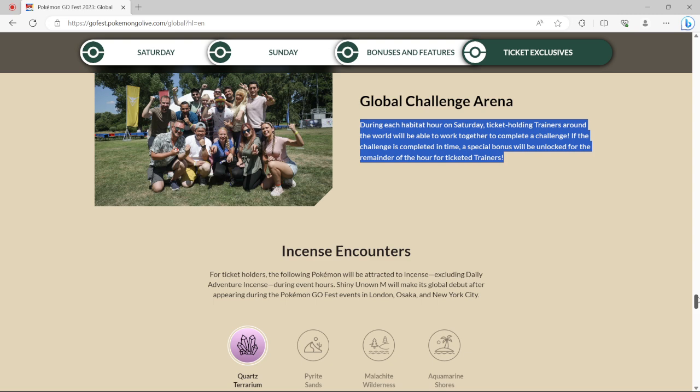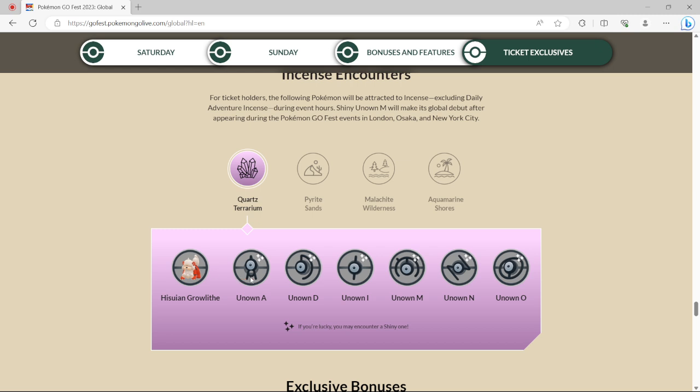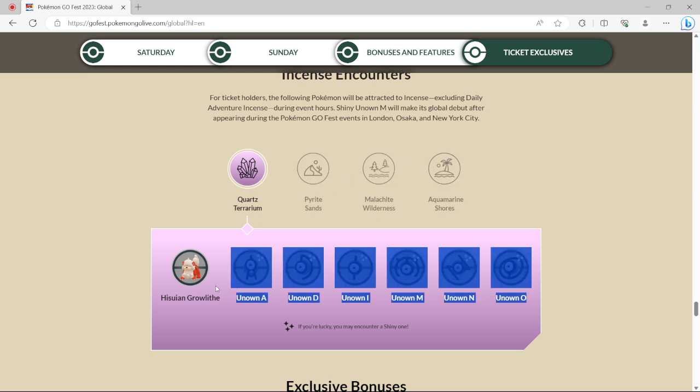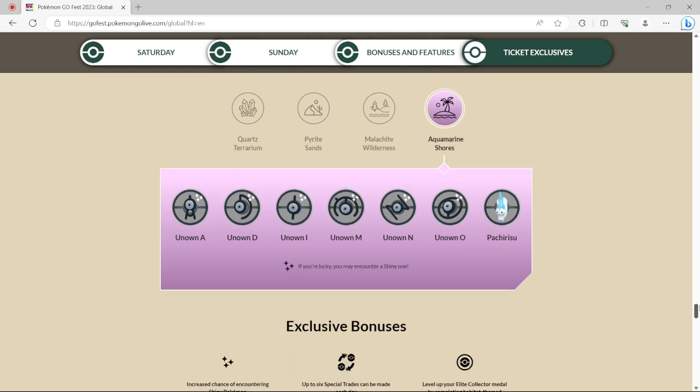The incense spawns — also ticket exclusive. We get Hattrem and Growlithe, and Unown A-D-I-M-N-O. The Unowns are going to be the same for each habitat — the only thing that changes is the habitat-specific Pokemon. Pyrite Sands gets Pawniard, which is nice because it's region-locked. Malachite Wilderness gets Carnivine — anybody that doesn't have Carnivine because it's locked to Florida will be able to get their chance. And then for Aquamarine Shores it's going to be Pachirisu, so anybody not able to travel to Northern Canada, Alaska, or Russia areas will be able to get this and complete their Dex.